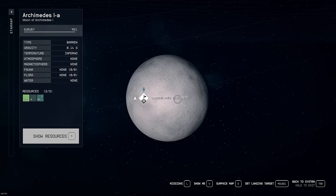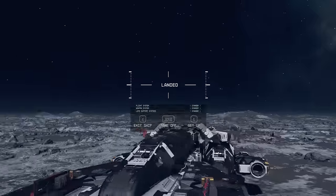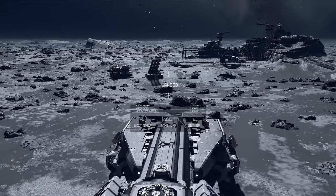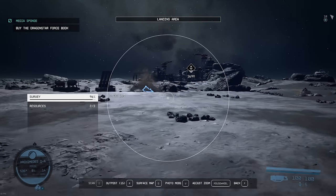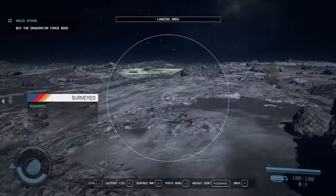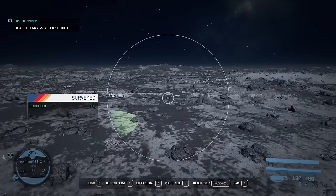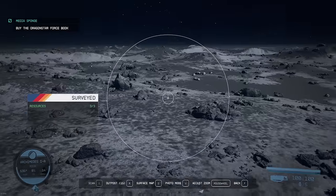One of the first places I went was back to the Archimedes system. I like Boar, Hawking, Huygen, and Archimedes for ship hunting in general. I'm looking for small moons without much flora or fauna. When I land, I'm looking for a point of interest that's very close. This particular moon is Archimedes 1a, and right in front of us when we land is some kind of military structure. My approach is to turn and go the opposite direction, looking for a gap on the horizon where I don't see any structures, and head that direction.